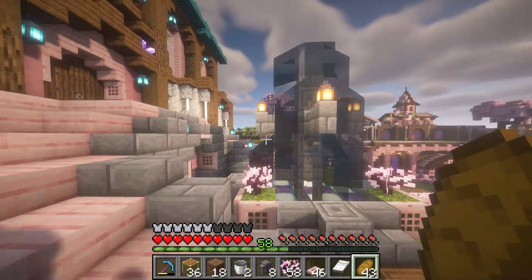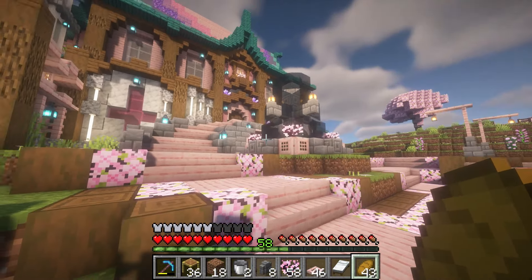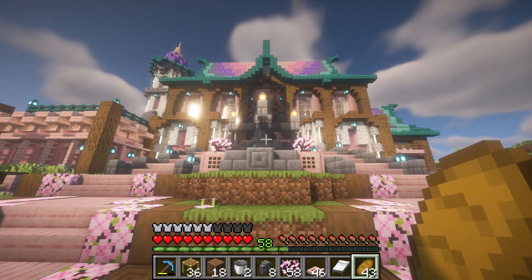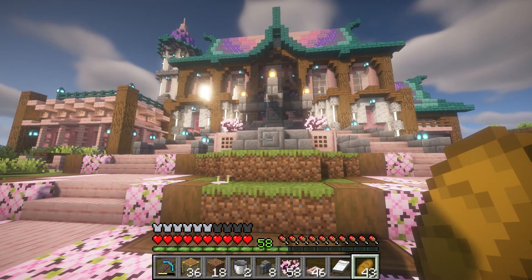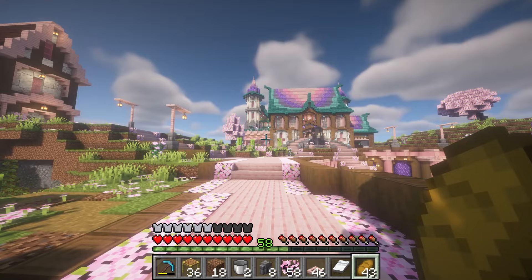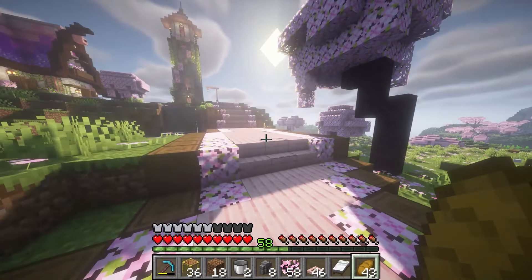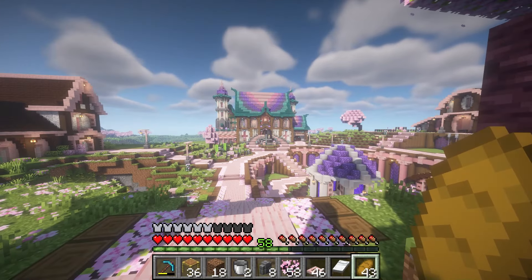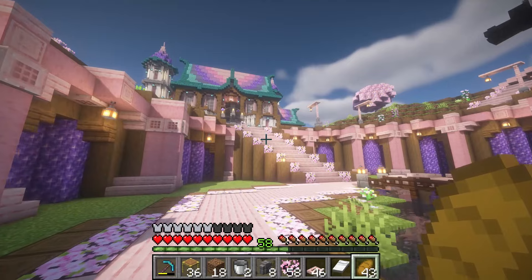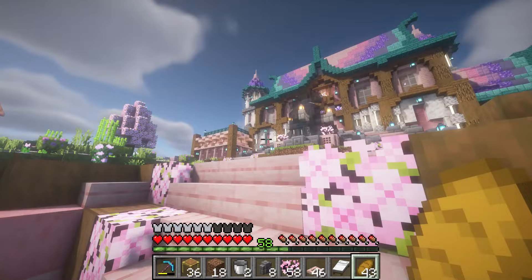Here is the finished fountain. I think that it works really well in the space. It may be a little bit too tall because I feel like sometimes it might block the view. Let me see what it looks like from afar. From right here it looks pretty good. Even from down here I think that it definitely works. So I am very, very happy with this.